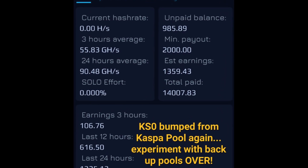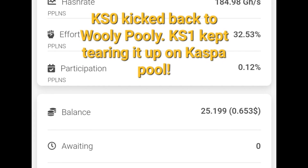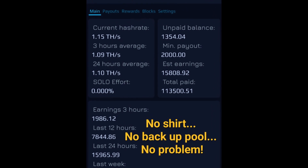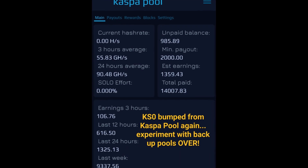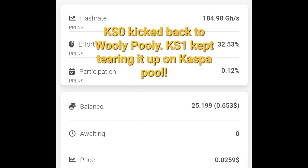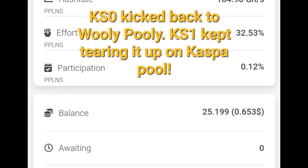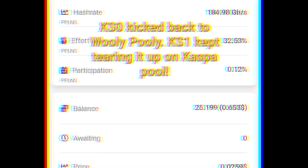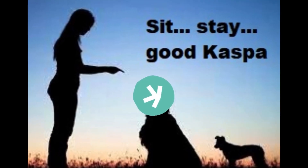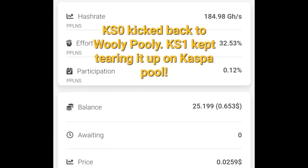Sure enough, while I was at work I checked my pool dashboard and my KS1 was hashing along like the beast that it is, but my KS0 was nowhere to be found on Kaspa Pool. The thing had dumped back to Woolly Pooly again. I logged into Woolly Pooly, put my Kaspa address in, and confirmed it had kicked over to the backup pool. I don't want it doing that — I want to pick a pool I like and stay there.